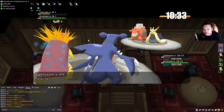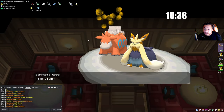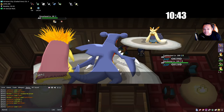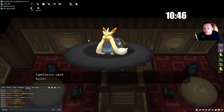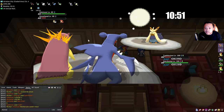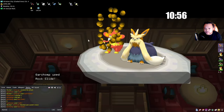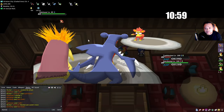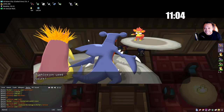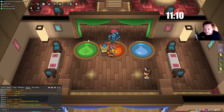The main damage source is Garchomp of course and Typhlosion is just there for whatever. If we didn't miss that would have been a wrap. We got a lucky flinch and Simisear should die if we connect our Rock Slide. That's Rock Slide luck. He had a Chesto Berry but still died to Swift. 359k now.